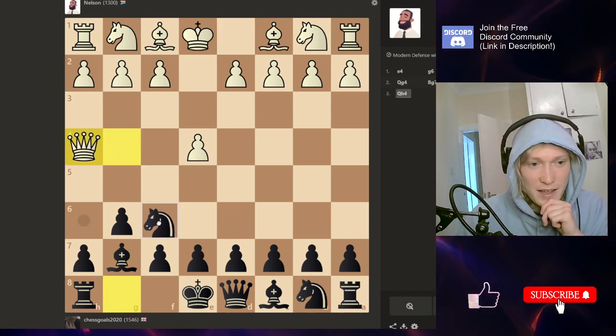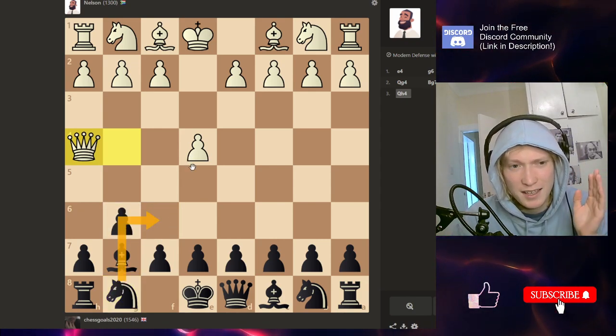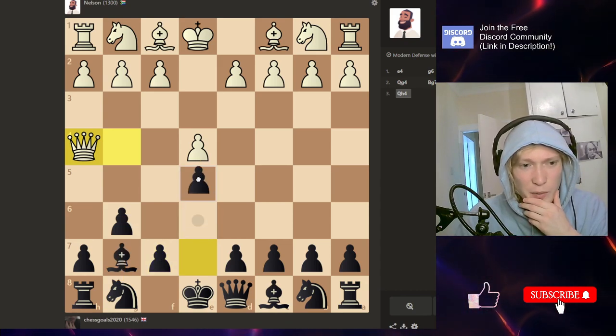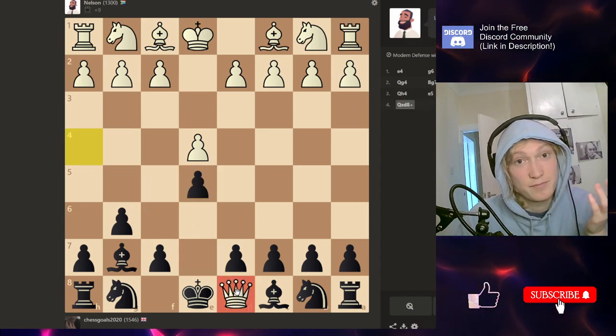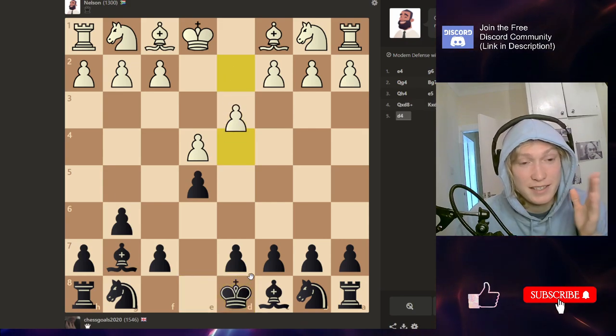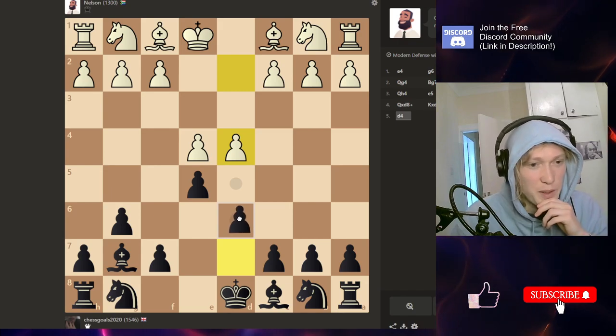I don't normally play this defense, but first decision we're going to make here: does this pawn annoy us? It looks a little bit annoying. So what we could do is put a pawn in the center and try and kill Nelson's attack. That's the first stage against Nelson — try and trade the Queens. Now we've done that, we should be able to grind him down.